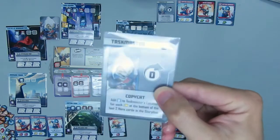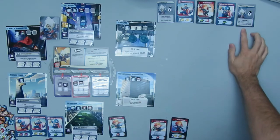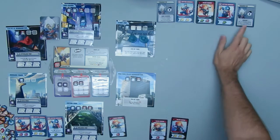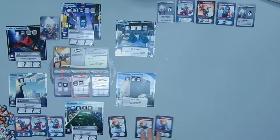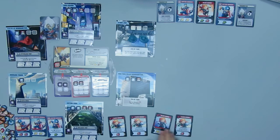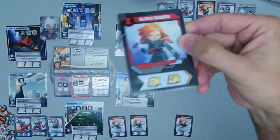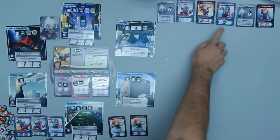Taskmaster's turn. He's going to use Copycat — I add a civilian to Taskmaster's location for each heroic action at the bottom of the last two hero cards in the storyline. Luckily, I played that heroic action from Captain America and I picked the other one up, in order for him not to go off, or he would have been placing more civilians at his location.